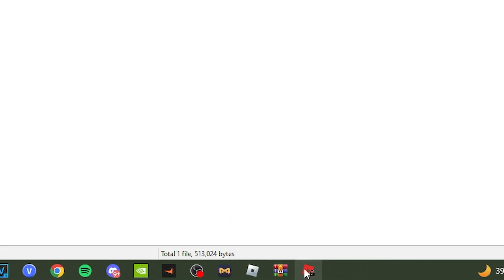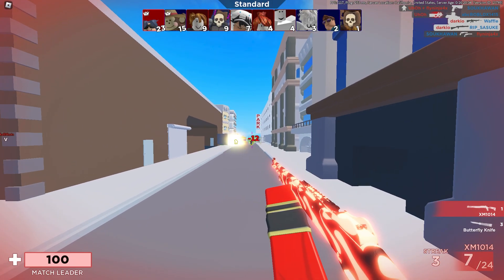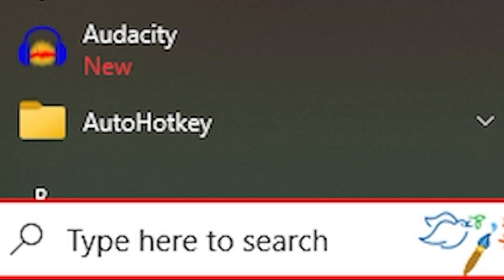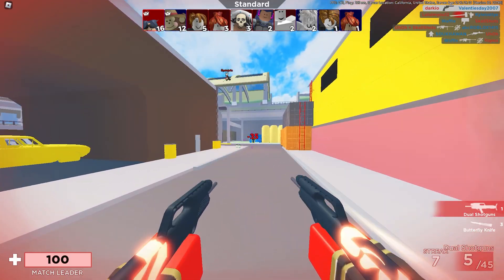Once you have this window popped up, just go to Pin to Taskbar. That way your Roblox FPS Unlocker will always be right by your taskbar instead of you having to search for it in the Windows search.